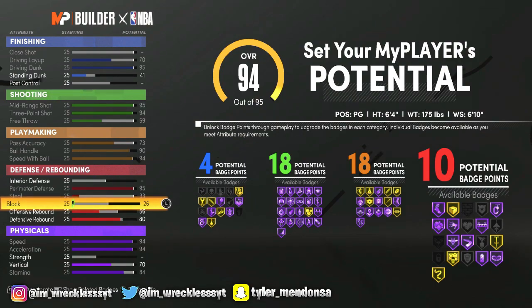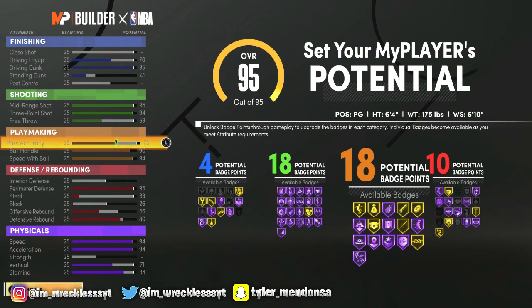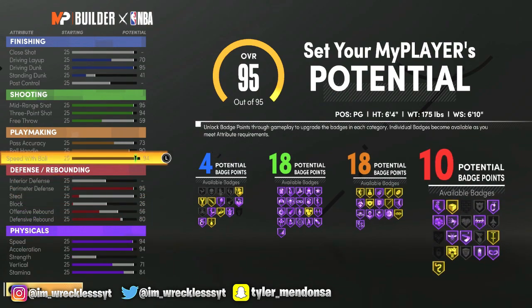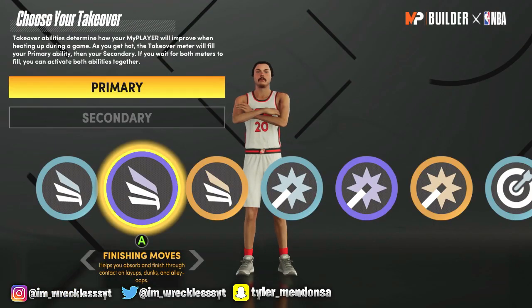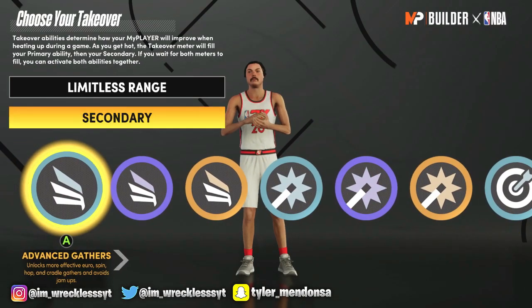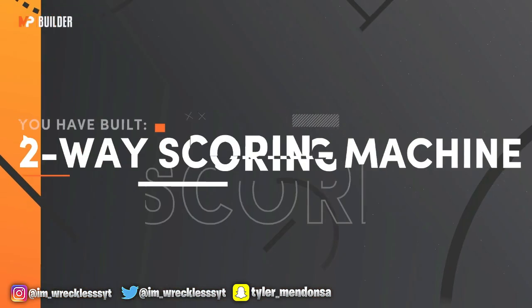Alright, so this is the second build of the video. I hope you guys like this build — this is actually Cheeseaholic's build. This build is really good, I've seen him use it. He's hella fast, wingspan is good, height's good. That's like 60 badges total — that's a lot. You can see the stats: he's got good playmaking, good defense, everything's good. For the takeover, I like limitless range and then finishing moves or easy blow-bys — either one.